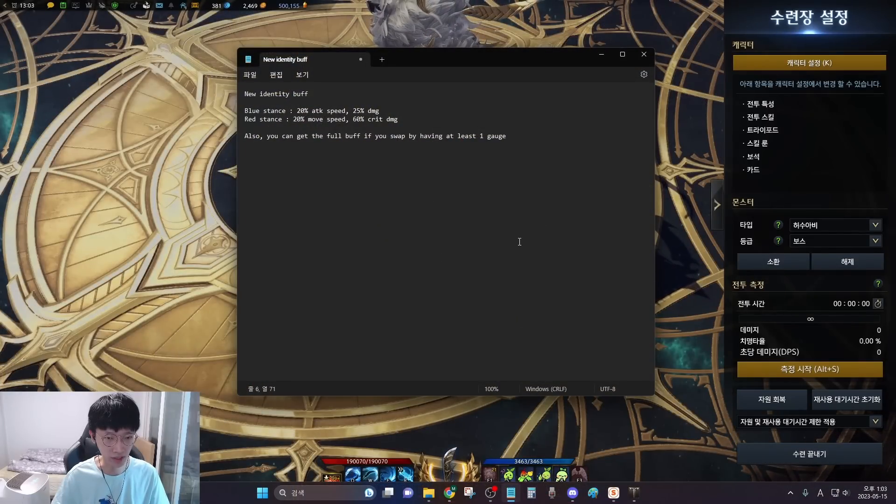So first of all, let's talk about the new identity buff. The new buff gives, for blue stance, 20% attack speed and 25% damage. Red stance gives 20% movement speed and 60% crit damage.